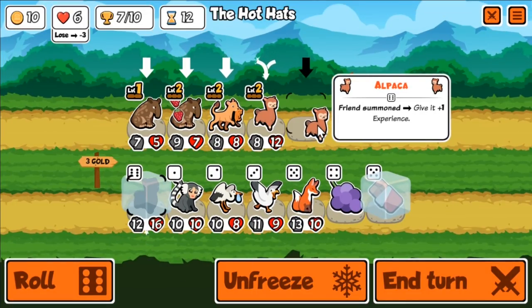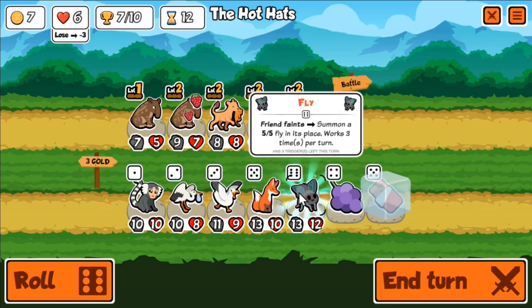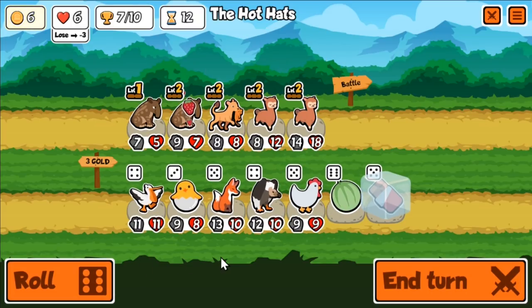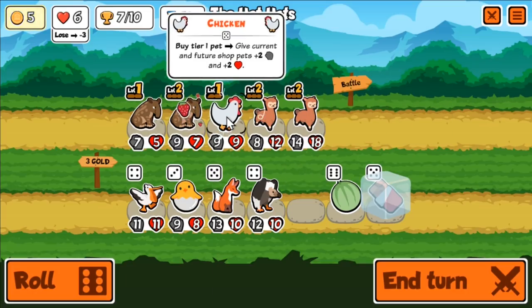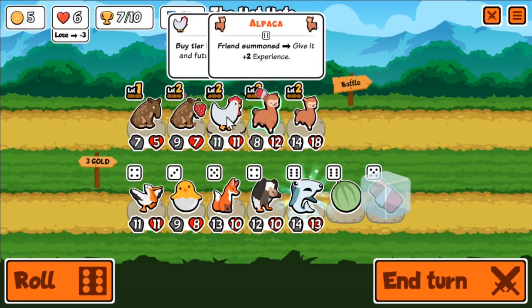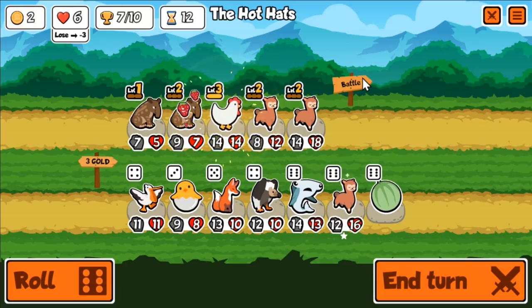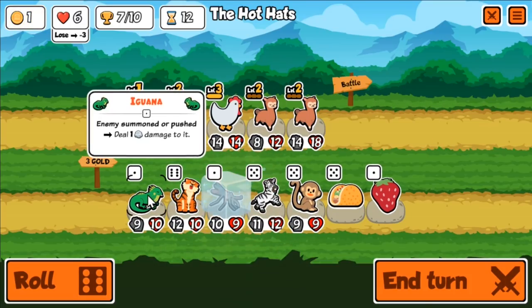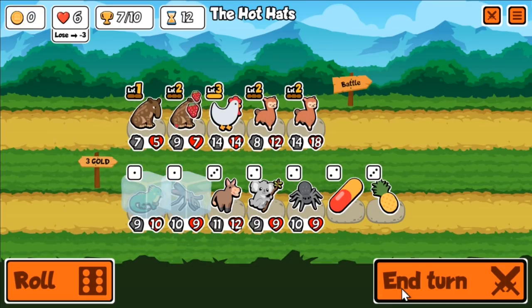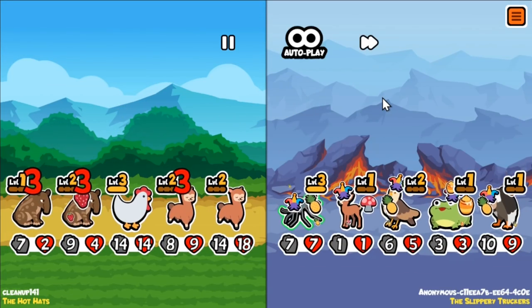Turn 12 — at this point I've got the level 3 Alpaca I'm looking for, and I roll into the Chicken. I buy the Chicken, buy the Chocolate, and I've got that level 3 Chicken. From this point on, I don't really care about anything except buying and selling Tier 1. With the 2 Tapirs in back, there's nothing to fear... right?